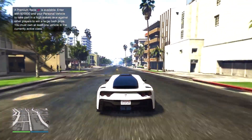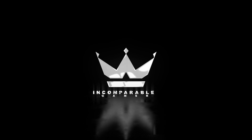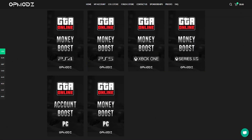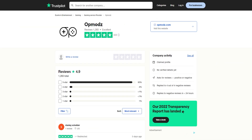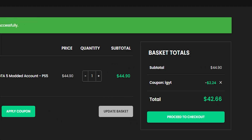Check out opmods.com, linked down in my description. They have the best mod accounts for GTA5 Online available. They also offer money boosts, and you can even get modded vehicles. They show that it works on their website, and their reviews on Trustpilot are amazing. Use code IGYT to save money on your checkout.